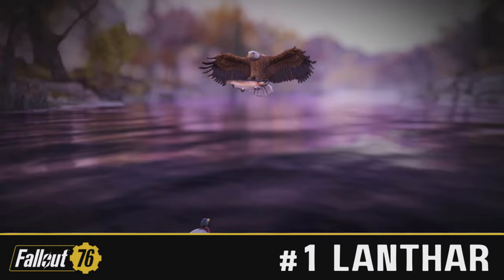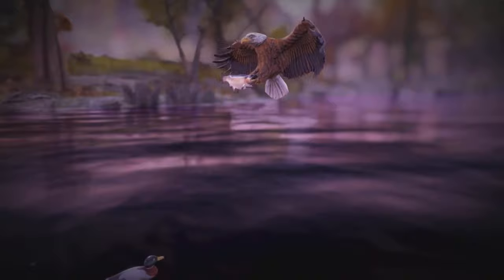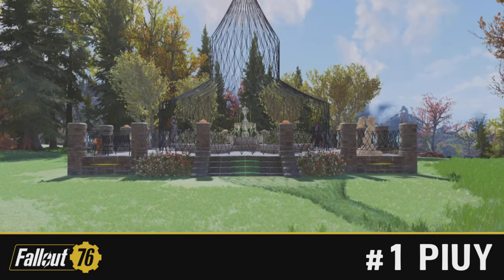Now we come to the number one spot. What could possibly beat what we have already seen? Just before I reveal who's won this week, we do have some honourable mentions as well, and I'll be showing them very shortly. With all that being said, this week's winner of the camp competition is Lanthar with the quack build. This thing is revolutionary. Have you ever seen anything so glorious in Fallout 76? Absolutely stunning. Oh wait — just hang on a minute. April the 1st? No, it's not April the 1st today. Guys, I'm sorry, I made a massive mistake here. This week's actual winner is Paiu with the fountain build.